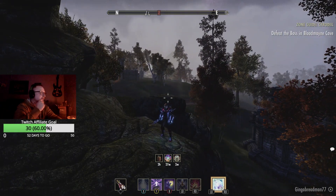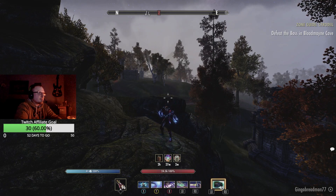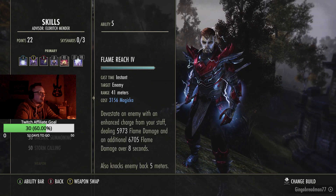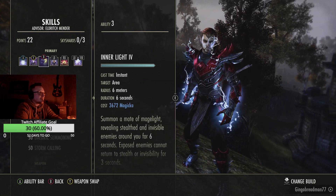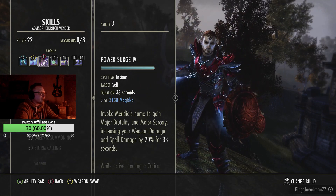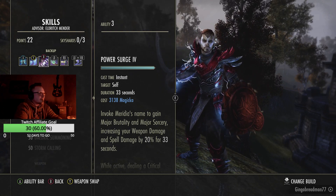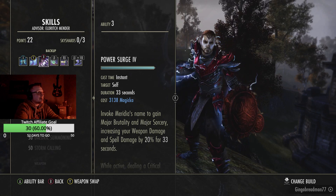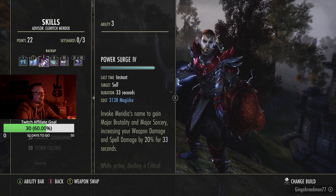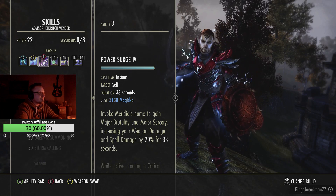So with this build it's just tweaked a little bit differently. It's still overload, but we are using Bright Throat instead of Necropotence — that's obviously why we dropped the pet. Instead of using Twilight, we are using Inner Light on the front bar to give us more max Magicka and crit, and then Power Surge on the back bar to help out with healing. The only downfall with this build is that we lose that burst heal, but as long as you're putting out damage you're going to be healing no matter what.